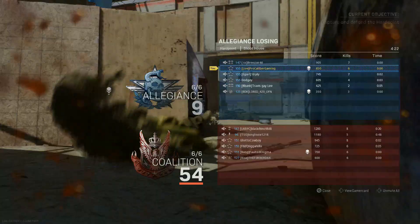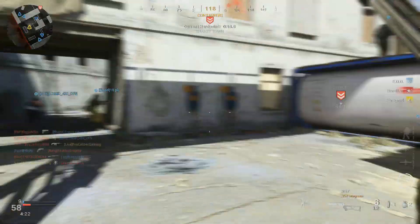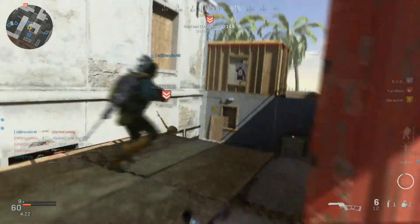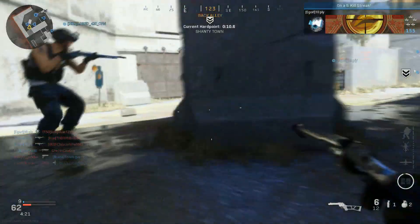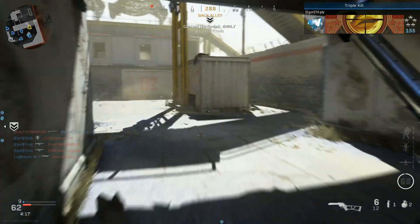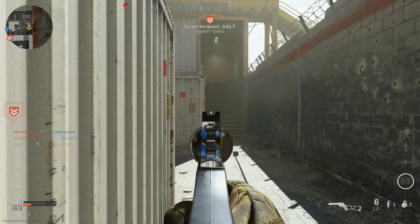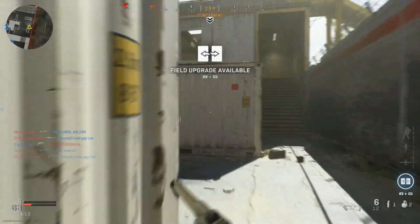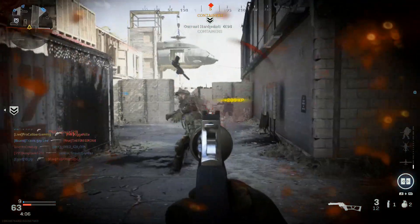One shot to the head. If you're into using pistols and you're not that accurate, then the Desert Eagle is the way to go because you get a faster fire rate, it hits just as hard — one to the head, two to the body. The Deagle is really a much better weapon overall.